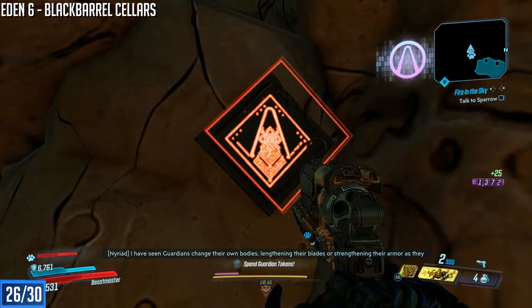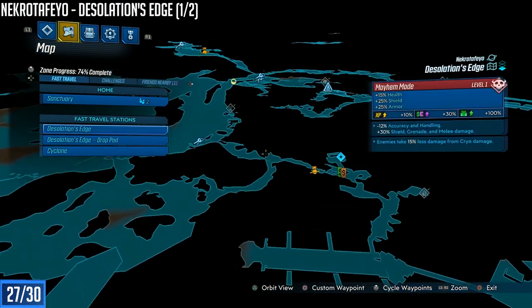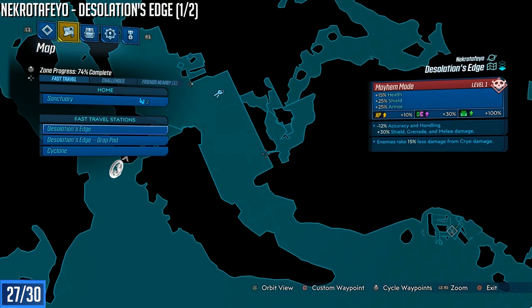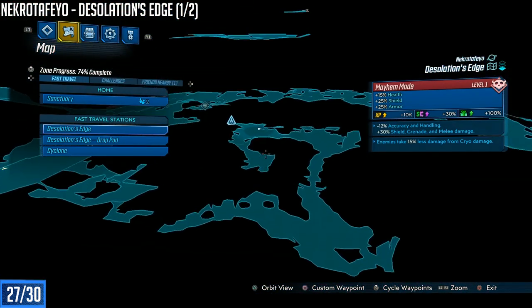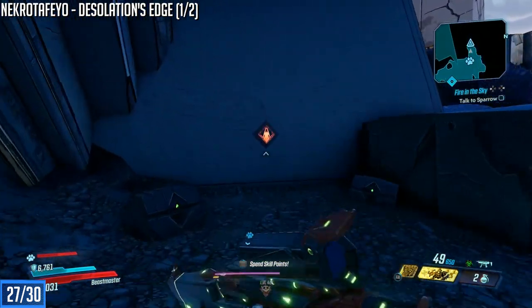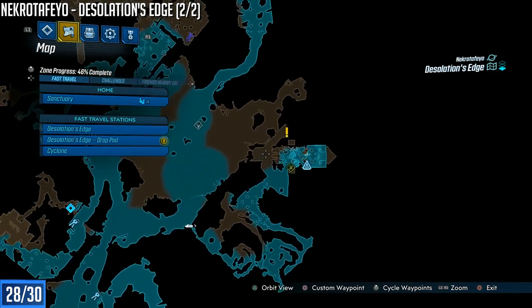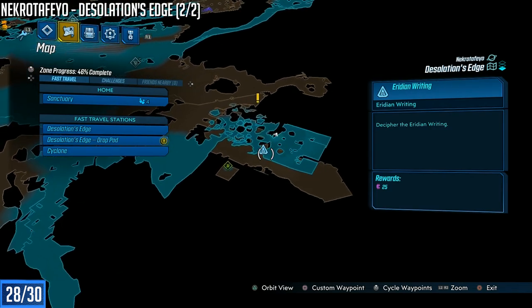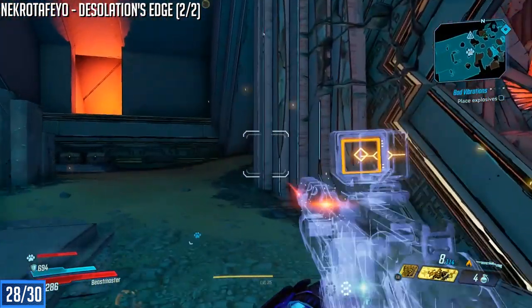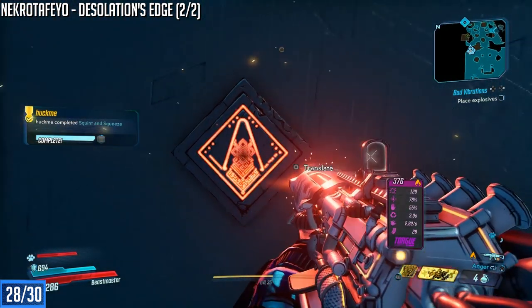Translate that slab and now we're heading over to Nectrofeo. In Desolation's Edge there are two slabs. From the fast travel point, make your way around to a skinny little path and squeeze through. Note: this area is actually tied to a side quest — you have to blow up an opening to access this whole new area, and that's where the first slab is. The second slab in Desolation's Edge is on the opposite side. As you enter the room, go to your right and turn around — it's on the backside of the wall.